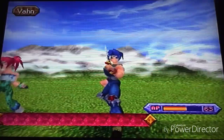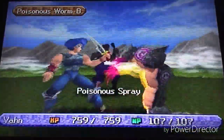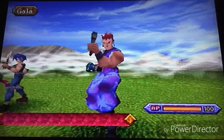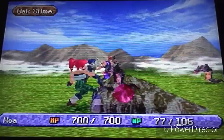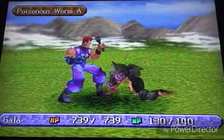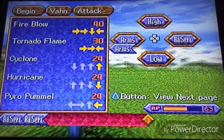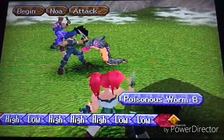We're going to check that out now, after we finish off these poisonous worms and that weird oak slime. Green slime is the weakest enemy of the game, but oak slimes are basically the weakest enemies in the game. I don't know what that middle thing is that they're squirting out, whatever it is it's kind of freaking me out. You're gonna die - oh yeah, you're dead now.